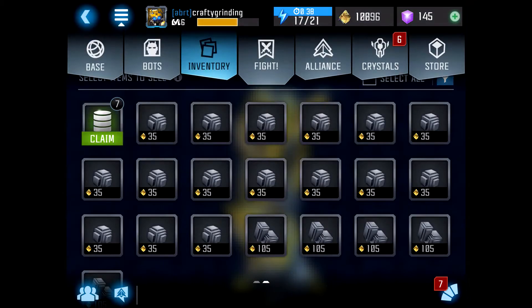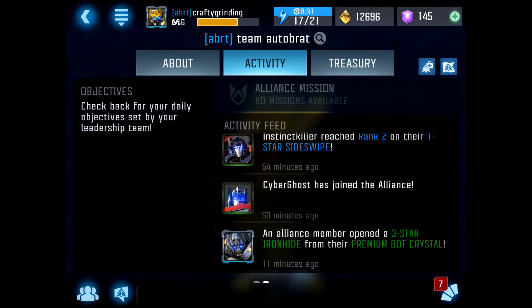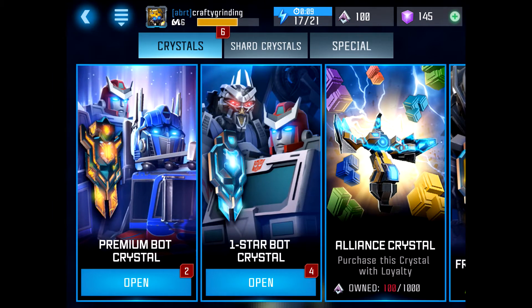Then you have the inventory, and then there's the fight options. You also have alliances — you can join alliances, get additional awards and activities. Alliances are made up of about 18 folks, and this seems like a pretty decent setup. Lastly, you have crystals, which are the main way to get additional robots. Premium bot crystals are very similar to what was done in Contest of Champions — you can get a rank two all the way to a rank four character, but those typically will give you rank twos.